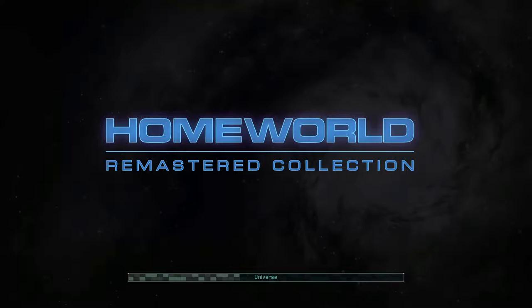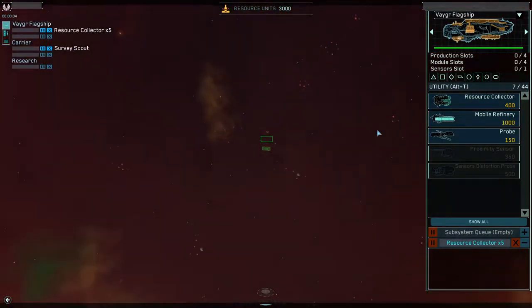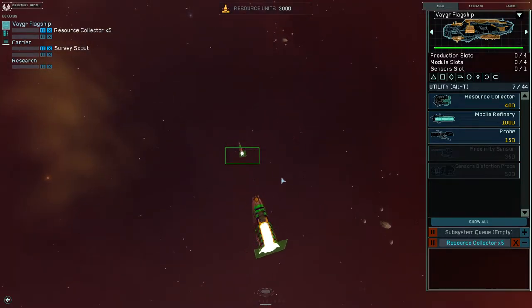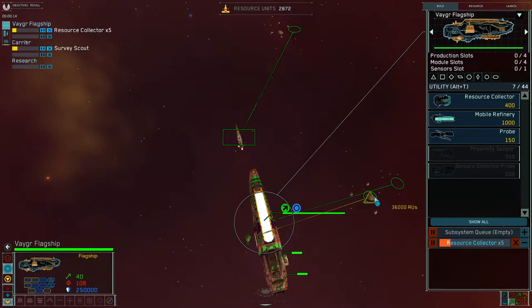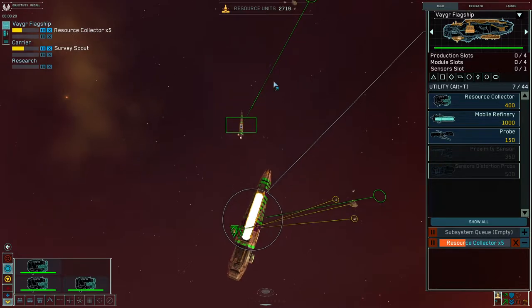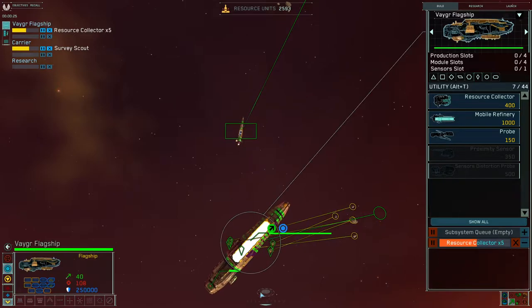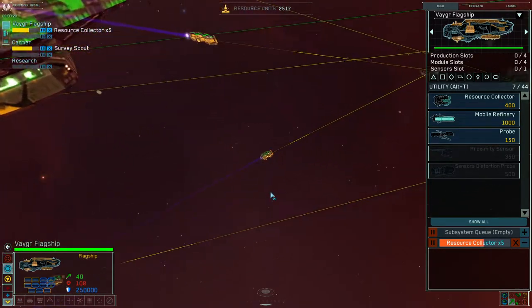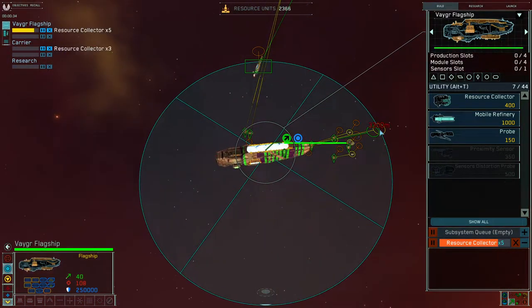As soon as I spawn, I'm gonna move my carrier to the second patch and start saturating both patches immediately. I'm gonna make Scout, queue 5 Collectors. I'll probably send 2 here, 5 on my main — you don't want all 7 on the same patch. Vagor's flagship spawns 7 collectors instead of 6 like Home of 1 and Haegarn. The disadvantage is Vagor Collectors harvest slightly lower resources than Home of 1 and Haegarn ones.